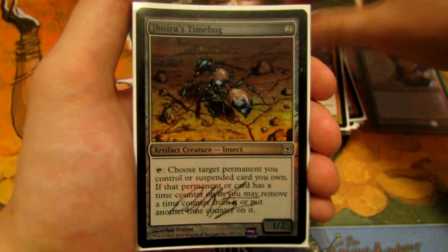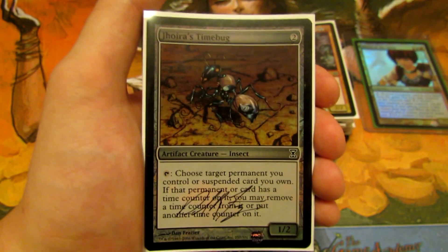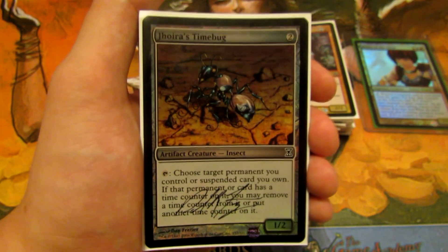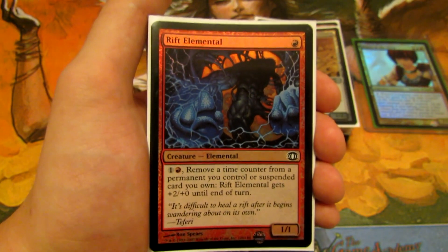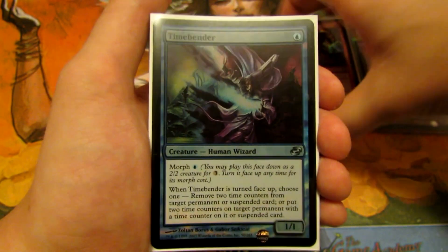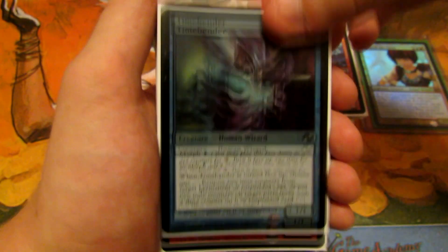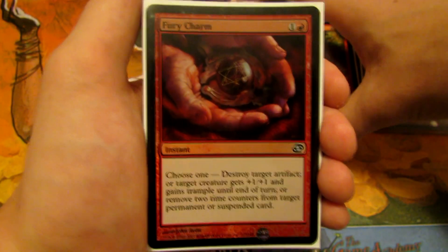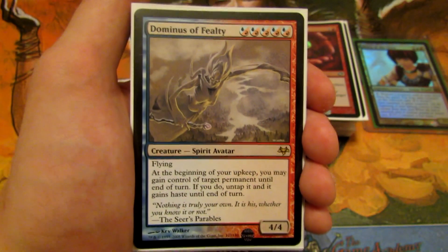For removing time counters, Jhoira's Timebug lets you remove or add a time counter from a target permanent or suspended card you control. Rift Elemental removes a time counter for two mana and gets +2/+0 until end of turn. Timebender removes two time counters when turned face up. Shivan Sand-Mage and Fury Charm also remove time counters. Dominus of Fealty lets you gain control of a target permanent until end of turn at each upkeep, untapping it and giving it haste.